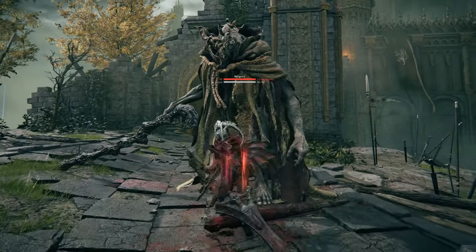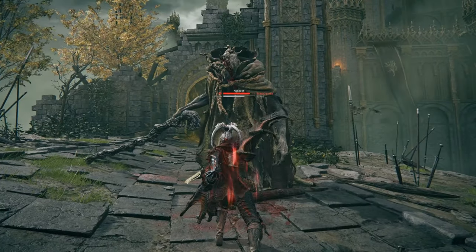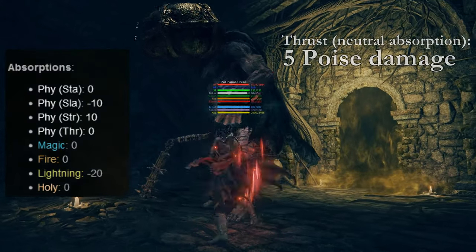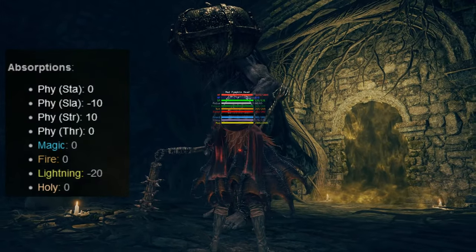Any form of damage will interrupt the healing, so throwing a throwing knife will actually cause poise to stop regenerating. Resistances don't matter at all — you don't do more, you don't do less.